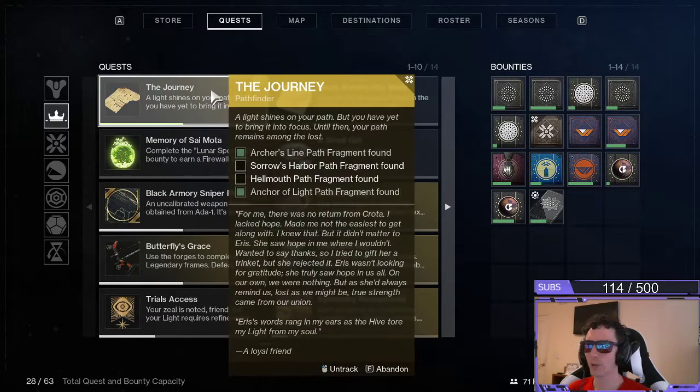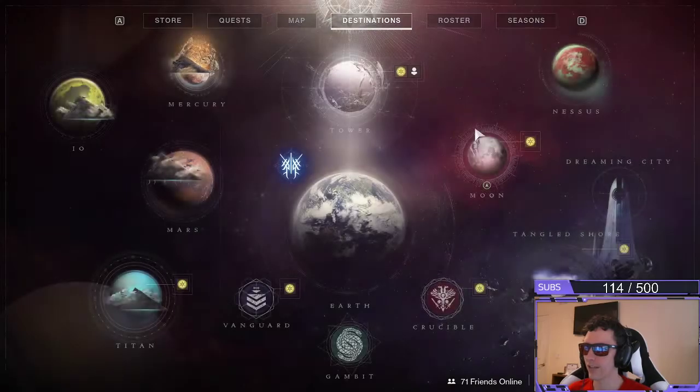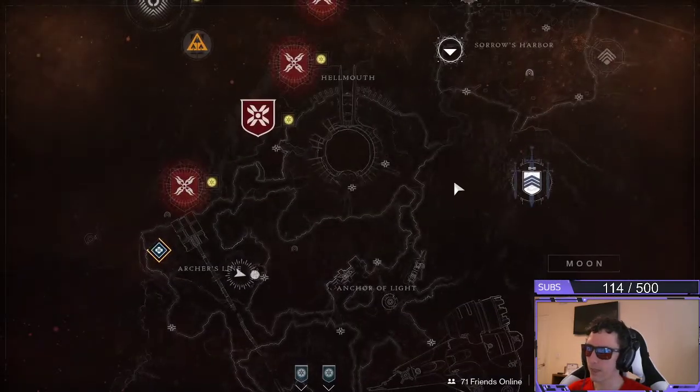Hello everybody, welcome back to Atlas. Here with another quick tutorial guide — this is for the exotic quest, the journey for the Hellmouth path fragment.